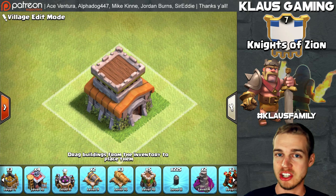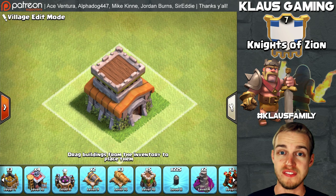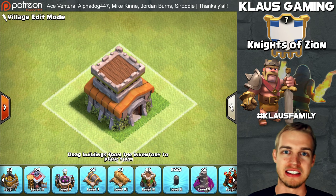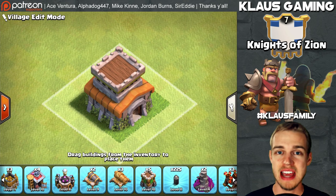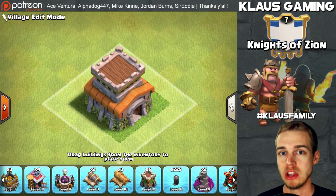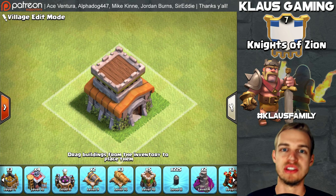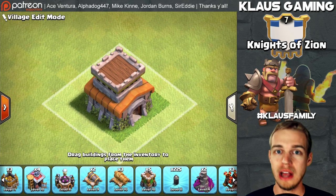A lot of the times clans ask you to hit your mirror. So if you make the mistake of upgrading your defenses too quickly, you will be matched up against max Town Hall 8s before you're ready. This upgrade strategy guide will help you throttle your war weight, keep it low until you are ready as you develop your attacking ability, as well as your troop and hero levels.